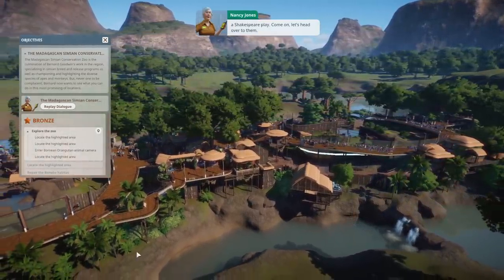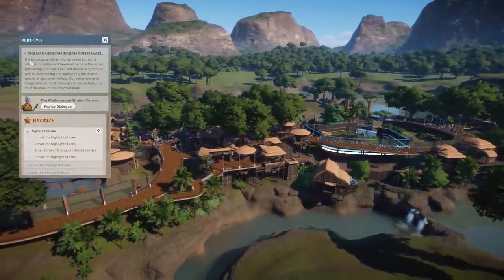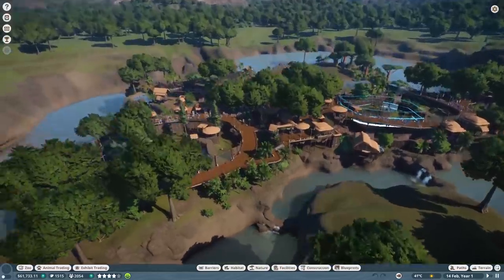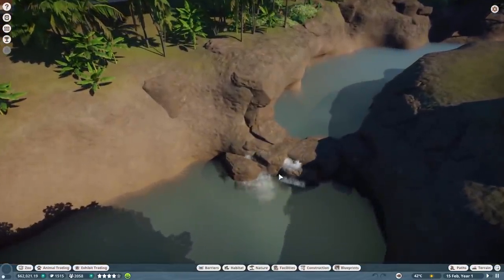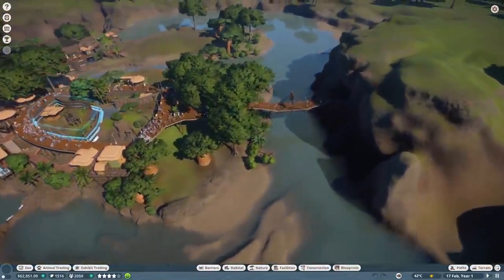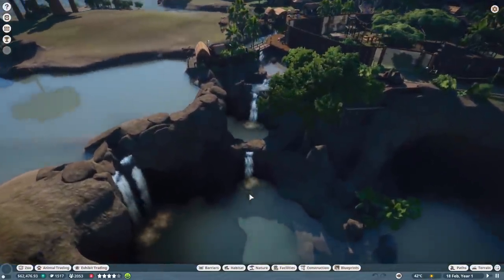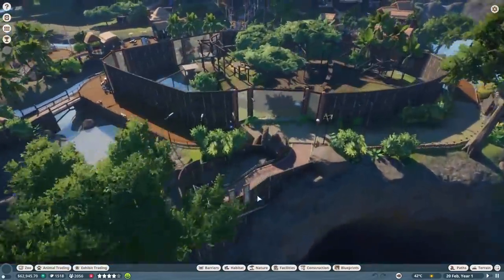We'll start by taking a look at the red ruffed lemurs - they're the ones that look like they should be in a Shakespeare play. We've got our objectives here but I'm way too excited so let's get into it right away. Look at this beautiful zoo - this gives me so many ideas for my own. Look at those beautiful waterfalls, oh my goodness! Beautiful trees and another beautiful waterfall here, very very cool, absolutely stunning.